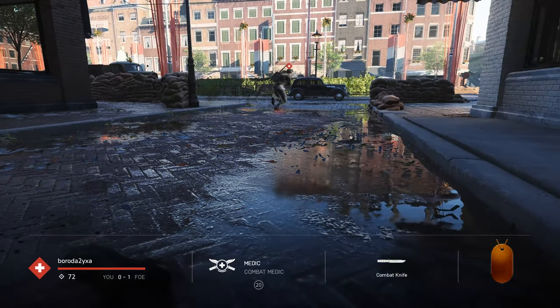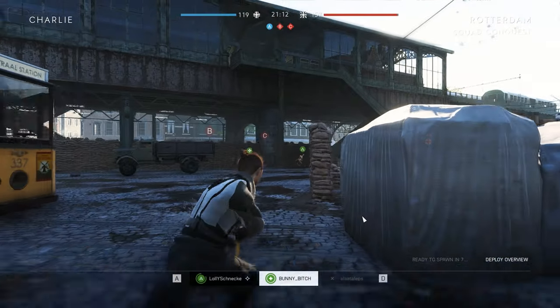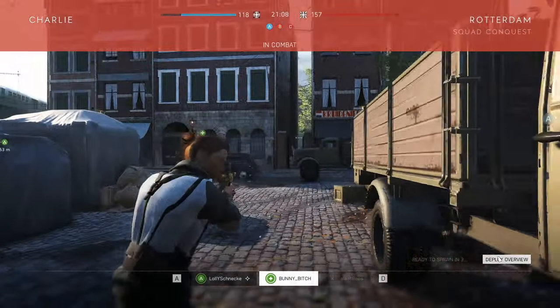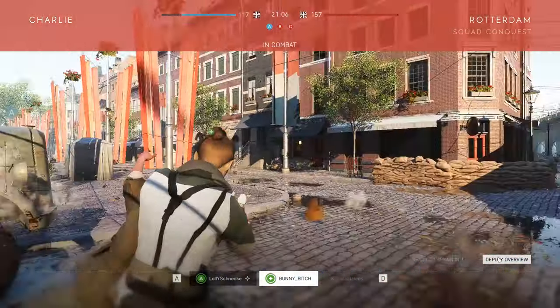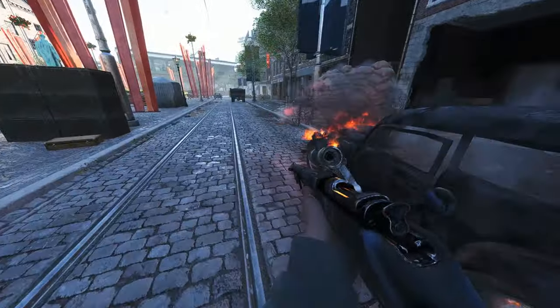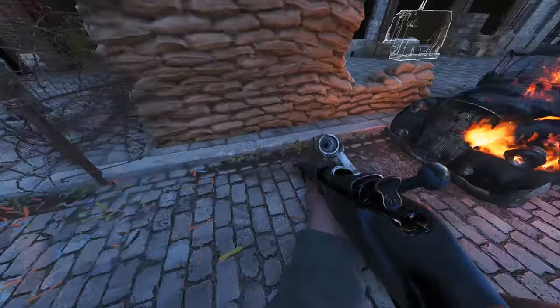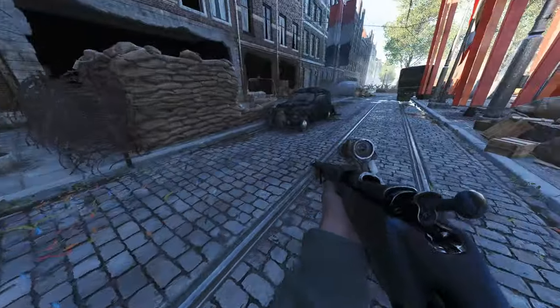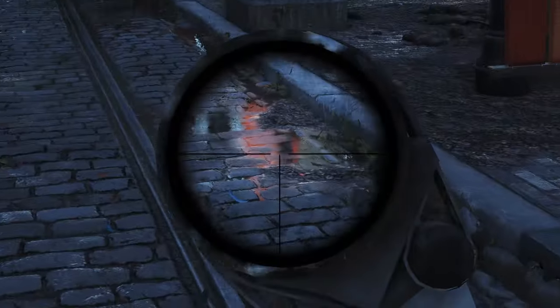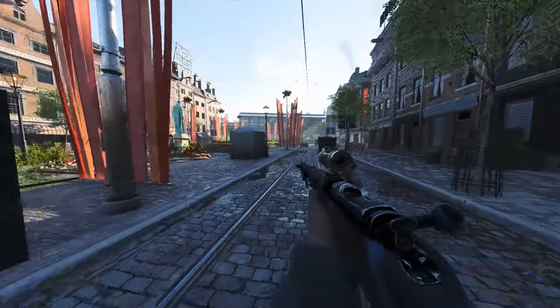It probably looks better with a proper RTX card as well, to be honest. I'm sure those clothes aren't supposed to look like that, but who knows, maybe that's a uniform in the game. Oh, we got these flaming puddle cars! Yeah, this map was the one featured prominently in the trailers — with the tank running over, the flames and the puddles.